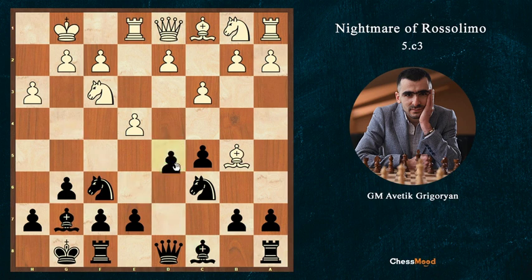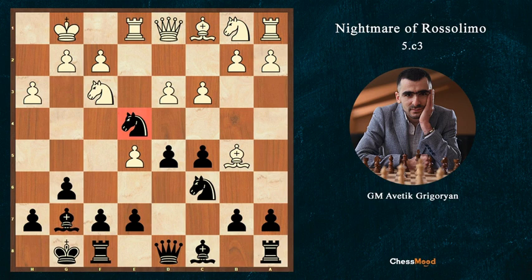The thing here is if we go d5, then e5, and here Ne4 is not possible anymore because the pawn is not on d4 — the pawn is on d2. After d3, suddenly our knight on e4 is trapped. And after e5, if we go Ne8 back, then d4. So now we have the same structure but instead of a strong knight on e4, our knight is on e8.